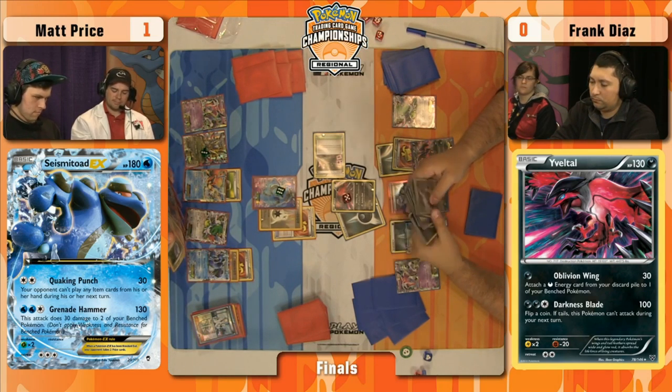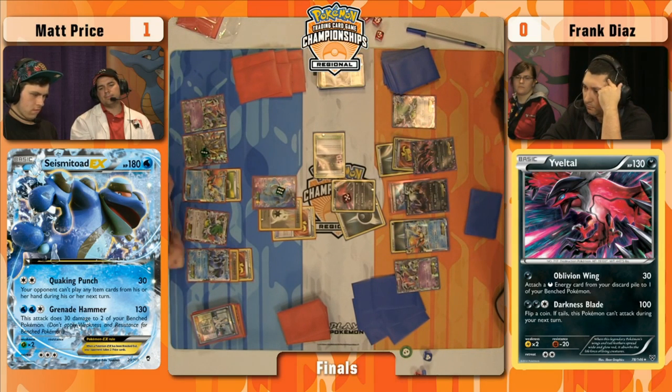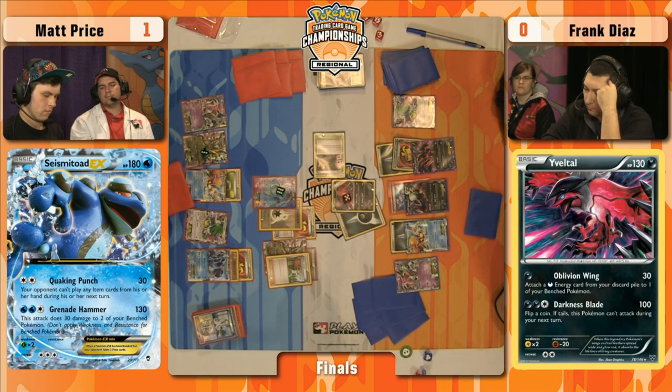Fortunately for Frank, Matt did miss heads on Crushing Hammer, so he does have one Darkness Energy on that Yveltal EX on the bench. Also has Muscle Band on it, which will stop any Head Ringer from being played. If I'm Matt, I may just Computer Search to find a Crushing Hammer. If you can get rid of that energy on Yveltal EX, I don't think there's any way for Frank to power it up in one turn. With a Double Colorless and that Darkness Energy, that's enough with Evil Ball to knock out Seismitoad EX — even a regular Darkness Energy hits for 120 with Muscle Band.